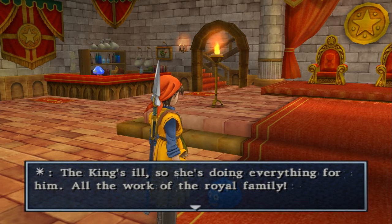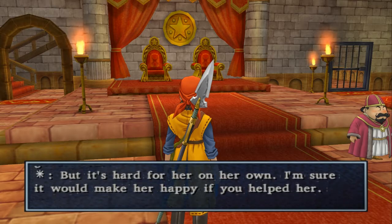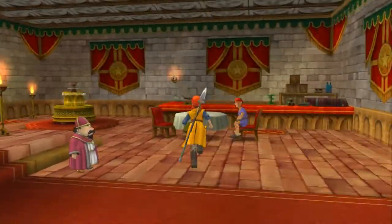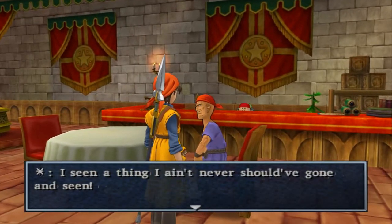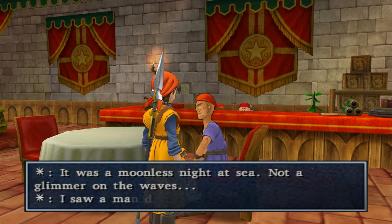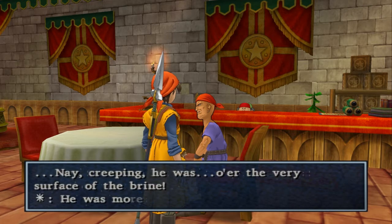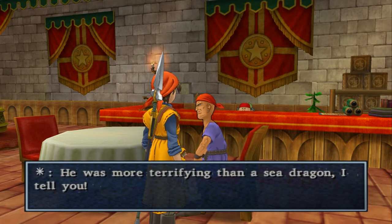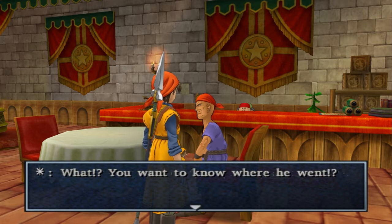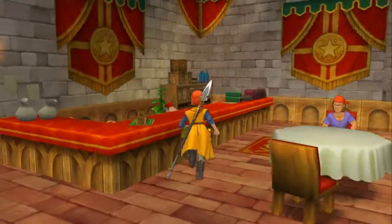The king is ill, so the princess is doing everything for him. It was a moonless night at sea — not a glimmer on the waves. I saw a man dressed like a clown, creeping. Sounds familiar. A sea dragon? Heading west — Baccarat. We've heard of that place. That's got the casino — the other casino, the nicer one.